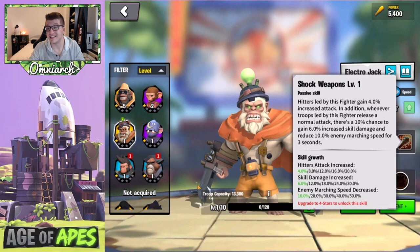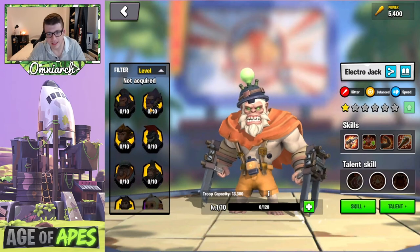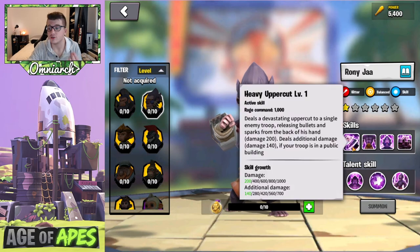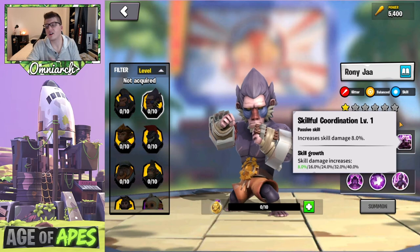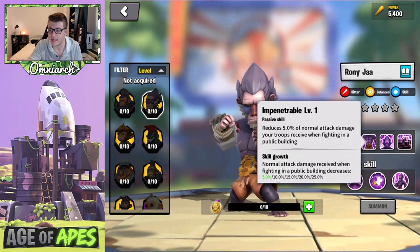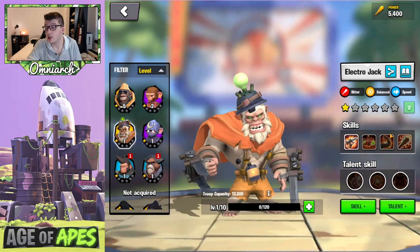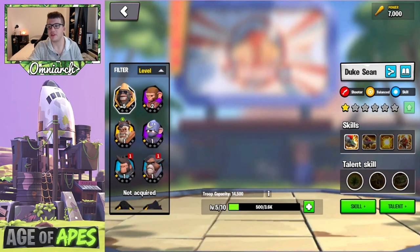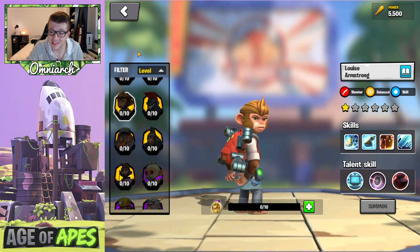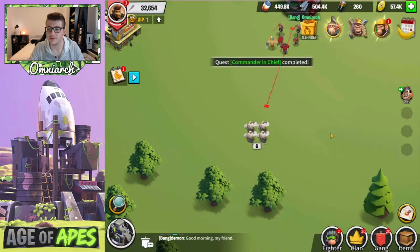Across all his skills, Electro Jack gives 50% increased stats for hitters, which is huge considering he also has his damage factor and debuffs on top. Comparing him to Roni Jaw — another legendary hitter — Roni Jaw only provides 35% increased stats for hitters and focuses more on defending structures. That's a significant 15% difference in total stats. You could also pair these commanders together, just like you could pair Duke with Luis Armstrong, for synergy on the same troop type.